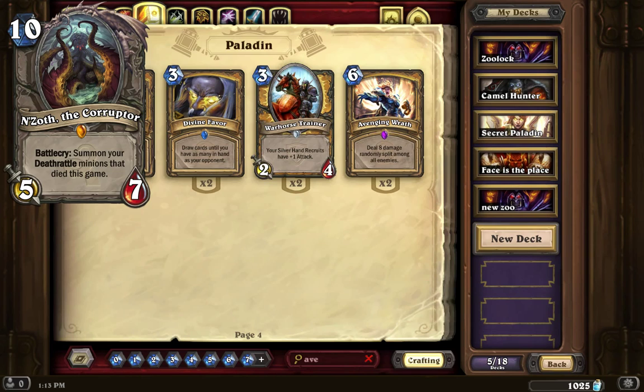The only catch is if you have more than 6 or 7 Deathrattle minions that died this game, the card will randomly choose which ones to summon back. If you wanted to selectively bring back, say, 2 Deathlords and 2 Sludge Belchers — if all four had died — when you play this card it would summon those 4 back to the field, giving you 4 taunts plus this card. I can see a lot of Deathrattle decks being built around it, but it is 10 mana, so it's also a late game card just like C'Thun.